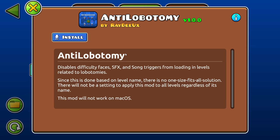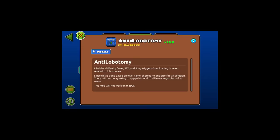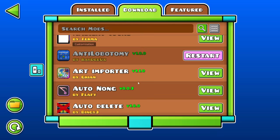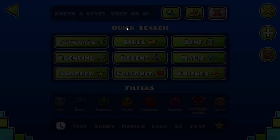I saw this mod when it first came out called anti-lobotomy, which supposedly disables difficulty faces, SFX, and sonic triggers related to lobotomies and stuff. What I was assuming is that this just prevents normal faces from ever showing up in a level. So we're gonna find out.